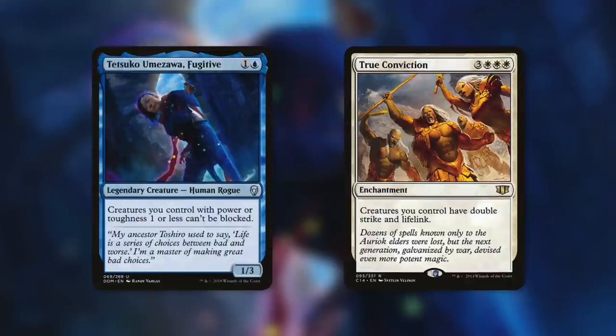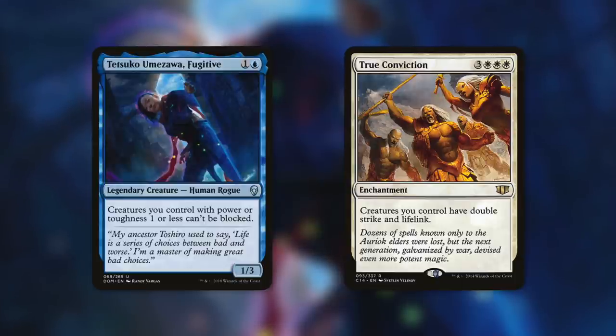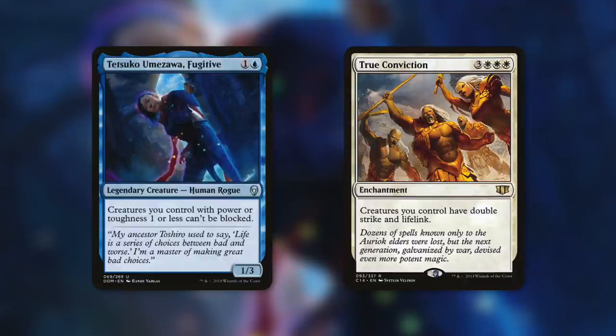First up, we're going to be adding in Tetsuko Umezawa, Fugitive. She's a 1/3 human rogue that says creatures you control with power or toughness one or less can't be blocked. Not only is she unblockable herself, but she essentially makes the vast majority of our creatures in this deck unblockable too. So even if you want to attack with something like your Tim, Prodigal Sorcerer, you can. This 2-mana creature guarantees even more combat damage triggers, and that's always a good thing with Derevi.